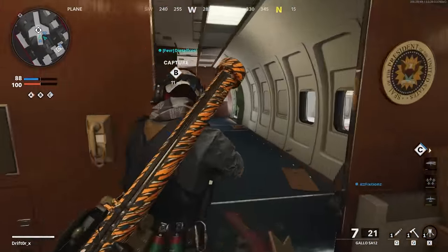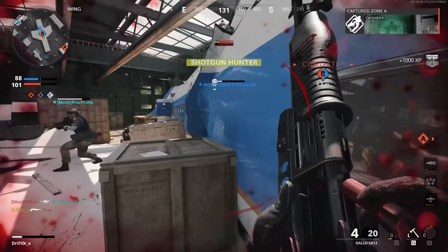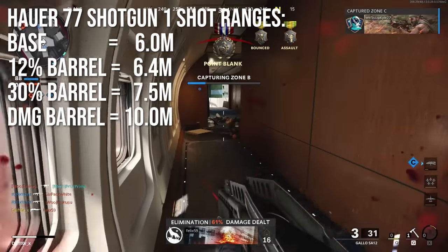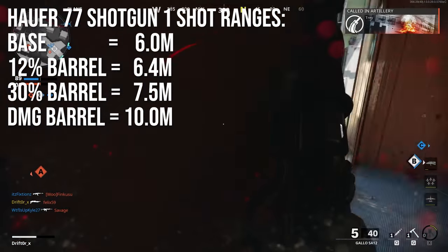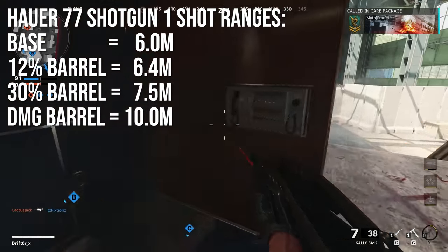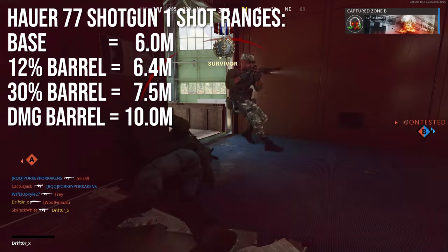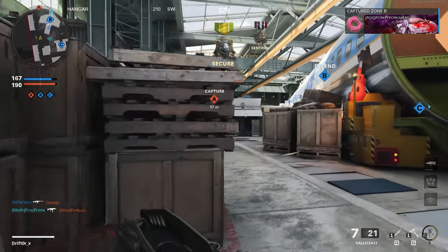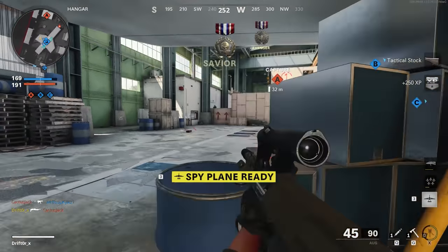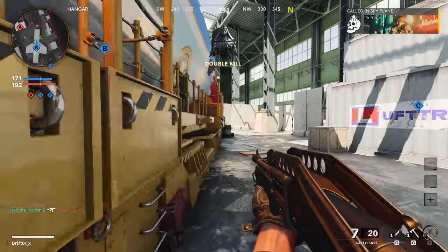Now let's talk about ranges because that's incredibly important when it comes to shotguns. The Hauer 77 has a variety of different one-shot ranges. The base one-shot range is 6 meters. If you put the 12% barrel on there, it's 6.4 meters. The 30% barrel will take it up to 7.5 meters, and the damage barrel will take it up to 10 meters. Interestingly, even though the damage barrel says it decreases your range, it does not — you definitely get a noticeable range boost with the high damage barrel.